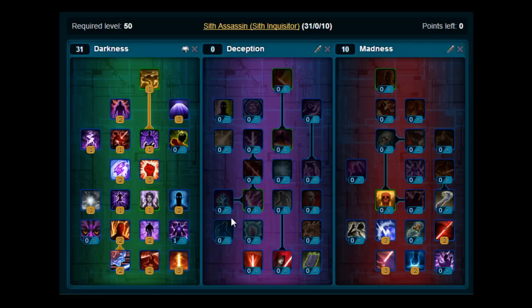For a good AOE rotation you can use Wither, Discharge, Overload, and Lacerate — give that one a go. I hope you're enjoying the builds — they're more step-by-step so you know how to put the points on while levelling up. Got any questions, let me know, and let me know what other classes you want to see levelling builds for with the 1.5 patch. I've also got a set of PVP builds on the way. See you in the next vid, cheers.